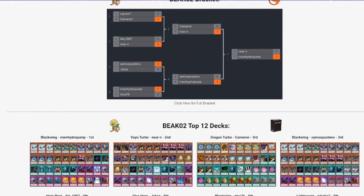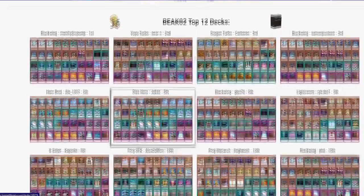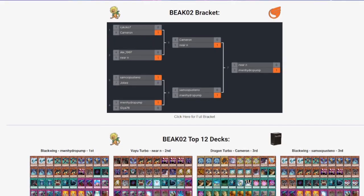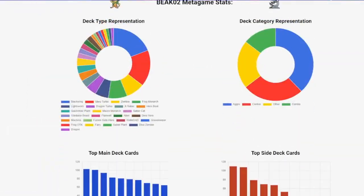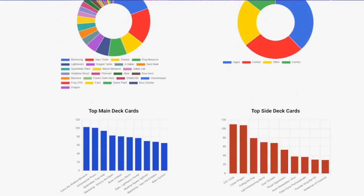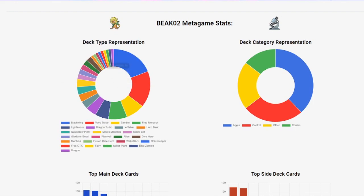I went X-1 in both — one-seven in the first one and one-six in this one. Here's the breakdown for top eight. I cut off at top eight, so some X-2s made it and some did not. It shows top main deck cards, top side deck cards, deck representation, and deck type.